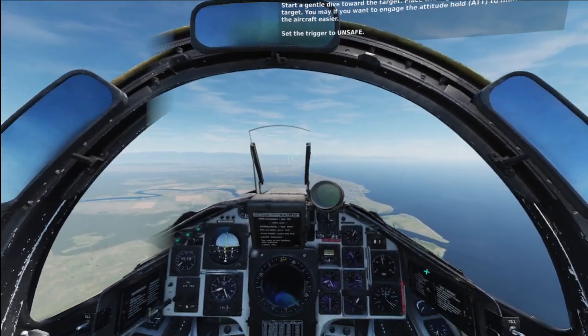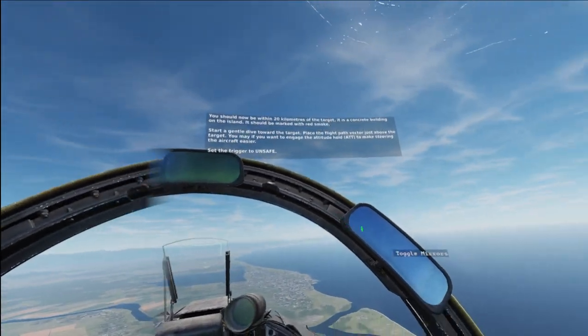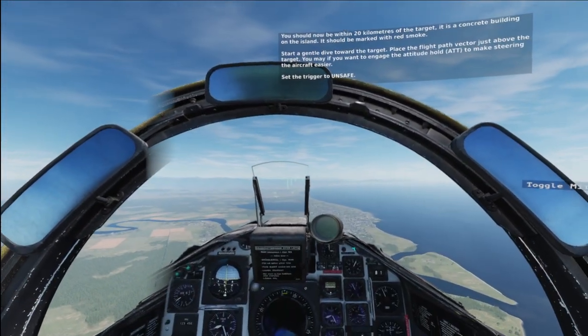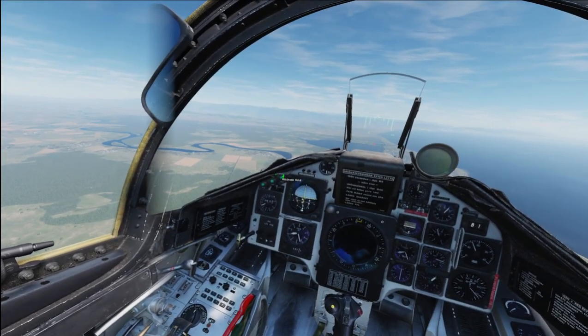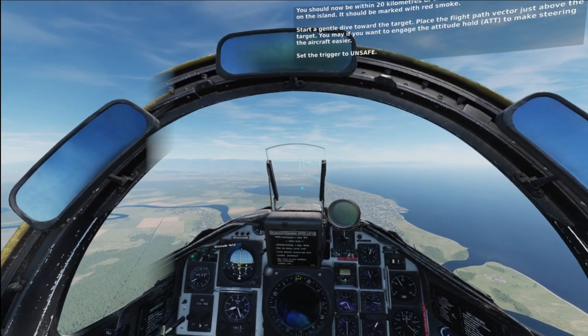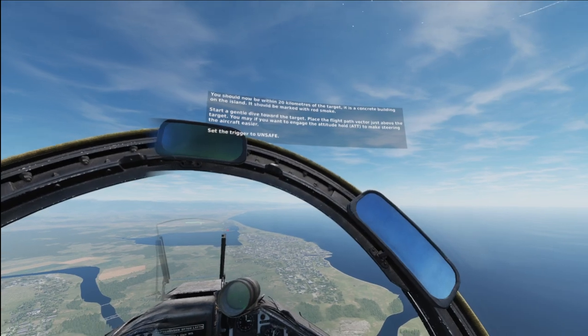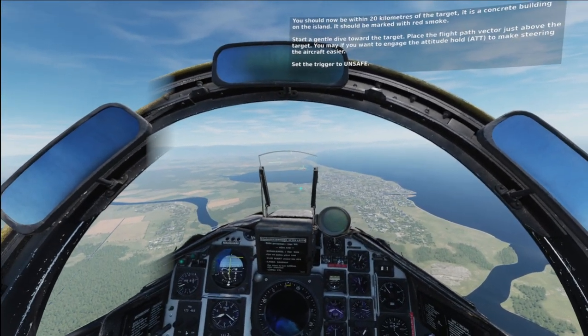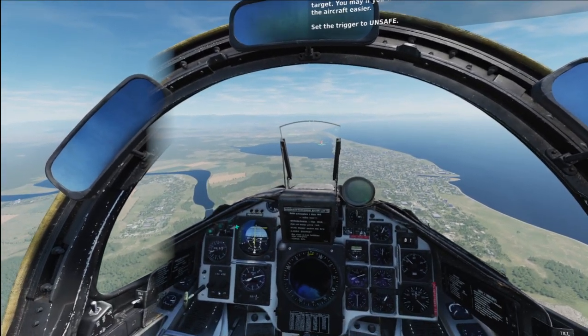You should now be within 20 kilometers of the target. It is a concrete building on the island and should be marked with red smoke. Start a gentle dive towards the target. Place the flight path vector just above the target. You may want to engage the altitude hold to make steering the aircraft easier. Set the trigger to unsafe.